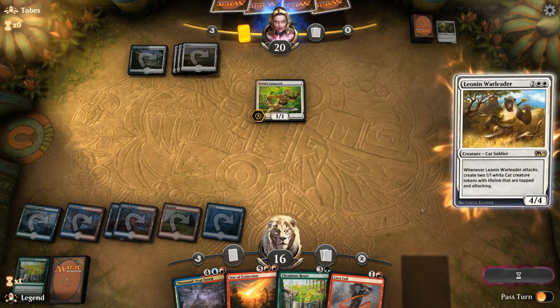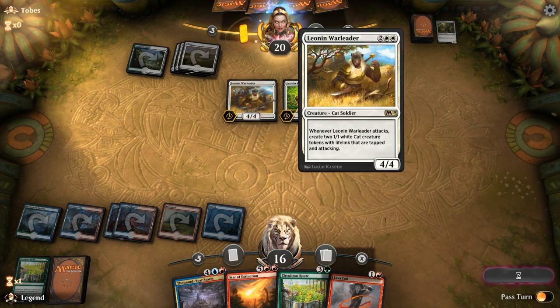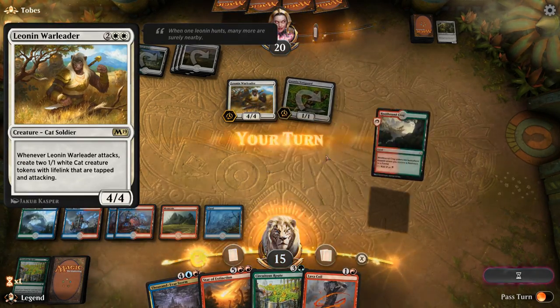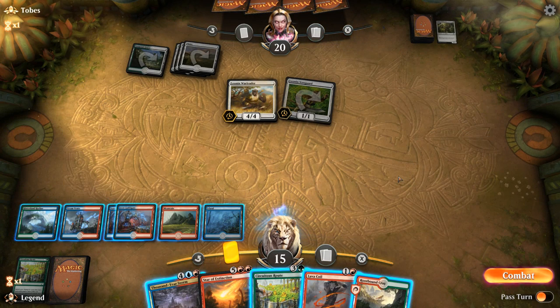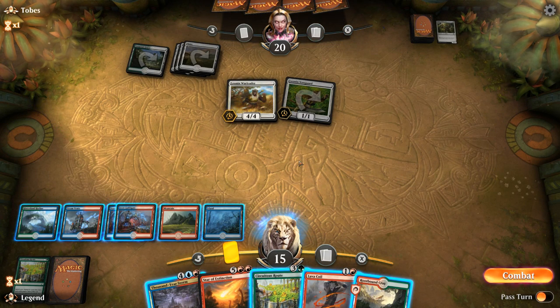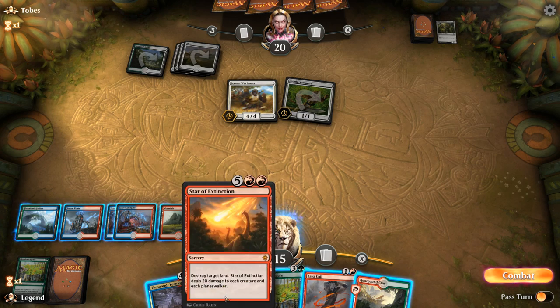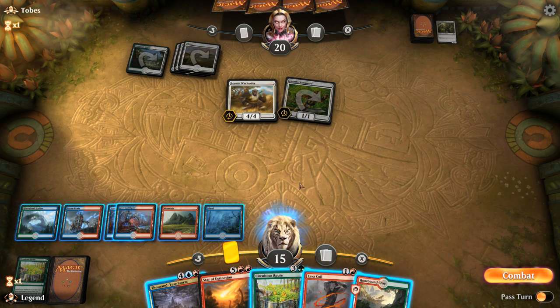Opponent is giving us time. They play a Leonin Warleader — not a reason to keep Lava Coil in hand, otherwise Warleader could get out of hand. But we do have a Star of Extinction to clean up all the tokens potentially. I think we just play a Thousand Year Storm and next turn we'll see if we want to Star of Extinction or ramp into something else.